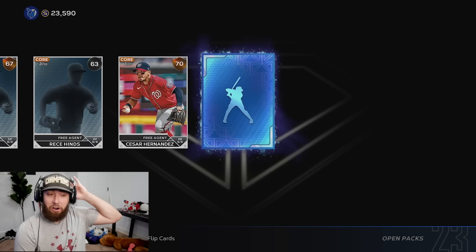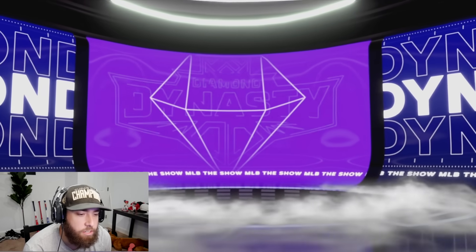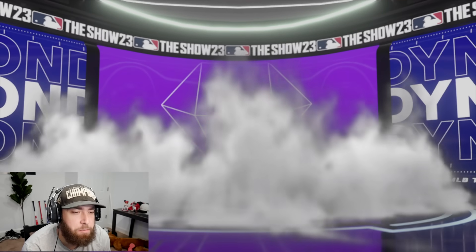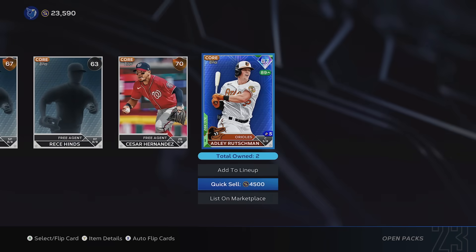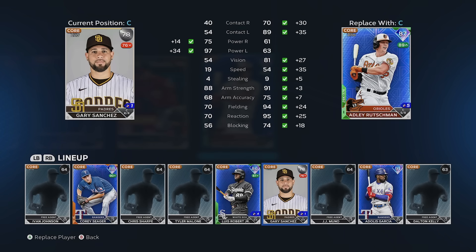Diamond number seven - I auto-flipped and wasn't even paying attention at first. Another purple diamond. At this point I just want extra chase packs; I don't even necessarily care about these standard diamonds. We're going to fill the lineup just off of the chase packs. Adley Rutschman's going to go in as our catcher - we'll replace Gary.